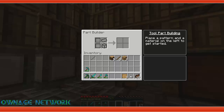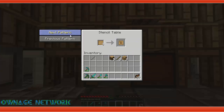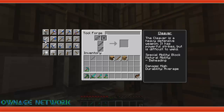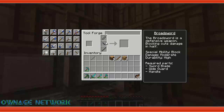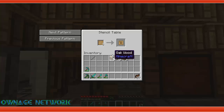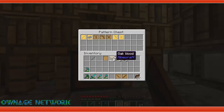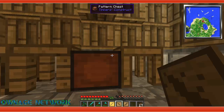Let's go to the stencil table. What we need to do — what we're going to make first — we need a sword blade pattern and a white guard pattern. That's what we need. I think we already got two rod costs.